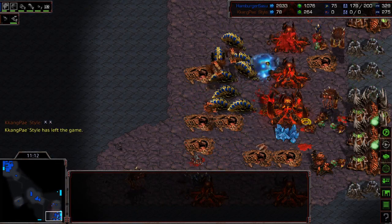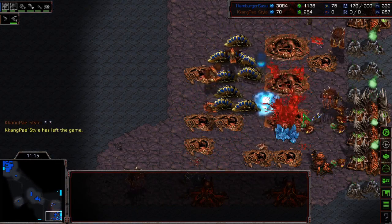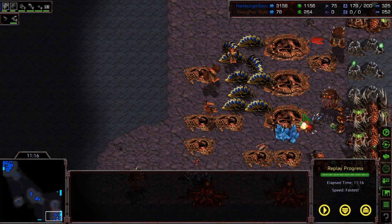Kangpei calls GG and leaves the game. The win goes to Hamburger Sasu — a very crisp, clean win doing everything the textbook says and executing it very well. I felt it coming from the start because I wasn't liking Kangpei's style of play. Thanks for watching game three. The score is now two wins for Hamburger Sasu, one for Kangpei — Hamburger Sasu leads the series. Now we go into game four.